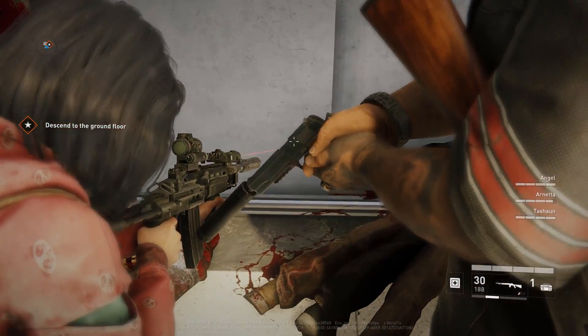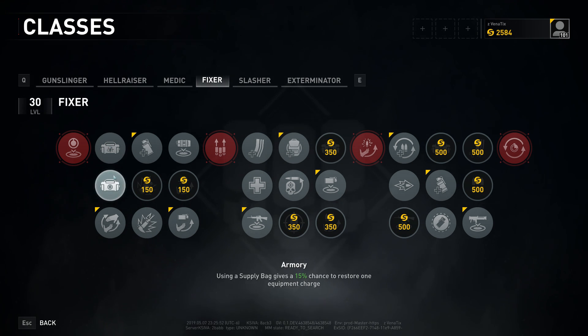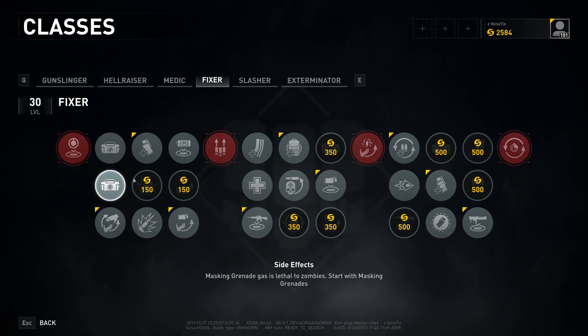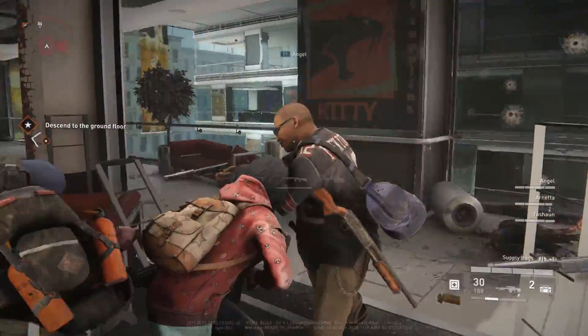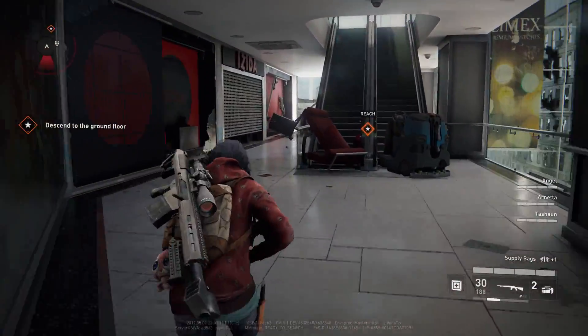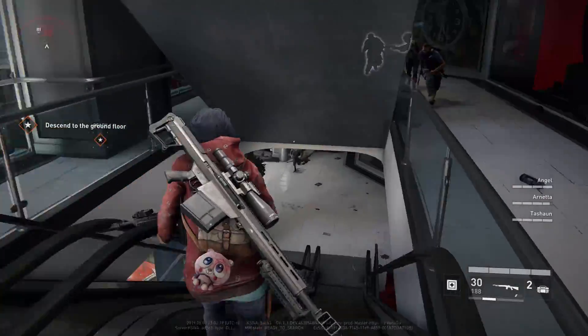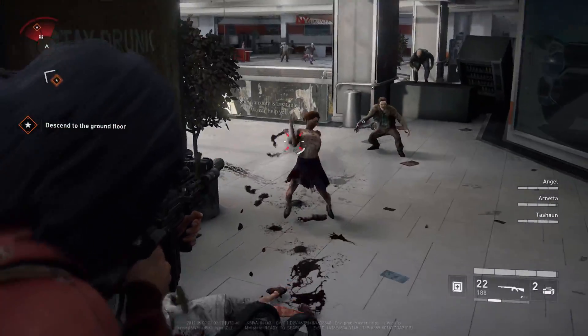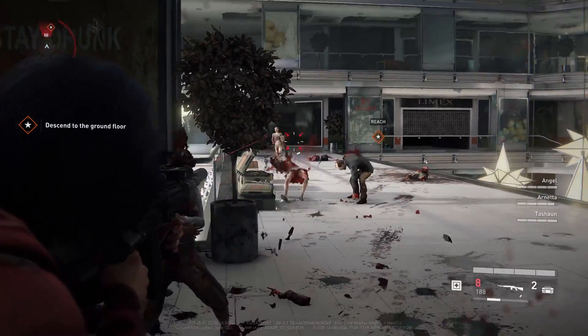In the first column, we have Kickback: when a teammate uses a supply bag, there's a 20% chance you'll also gain explosive ammo. Armory: using a supply bag gives a 15% chance to restore one equipment charge — that could be nice. And then Paramedic: revive speed increased by 50%. I believe only one other class can pull this off, and that's the Medic. I actually do run Paramedic because I run with the Mask and Gas Grenade, so Kickback and Armory are basically useless to me.